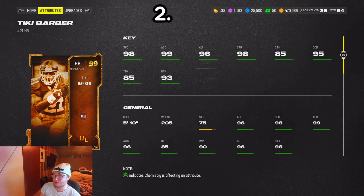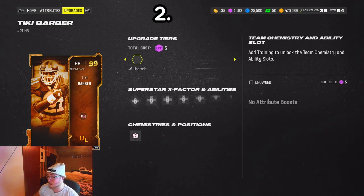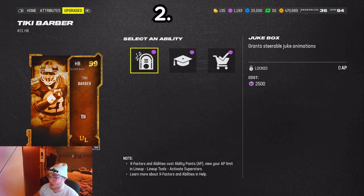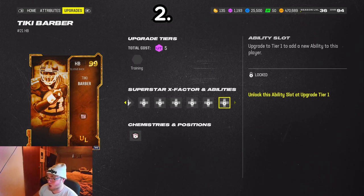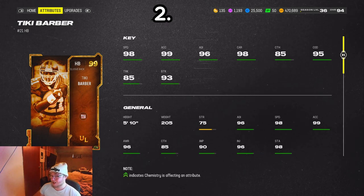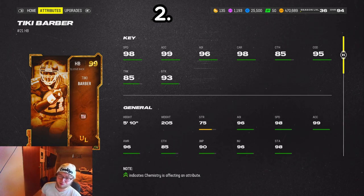Number two, we got Tiki Barber. He doesn't get Angry Runs, but just taking a quick look at his stats — he looks absolutely insane. His abilities are insane too: Jukebox for zero, Backfield Master for one, and Grab and Go for zero. You can use Grab and Go and Jukebox both for zero — that's pretty insane. He's 5'10", 205 pounds — not the tallest, but he's got some muscle. This card is insane; if it wasn't for Angry Runs, this would probably be the best running back in the game.